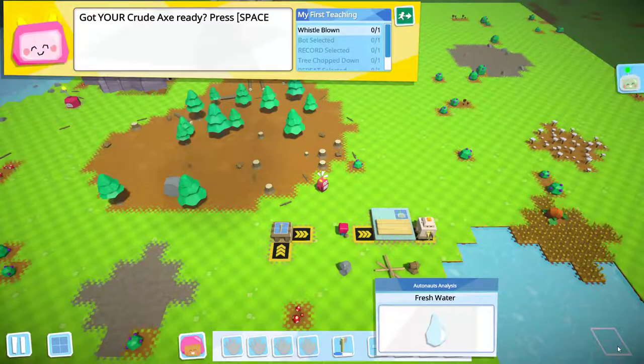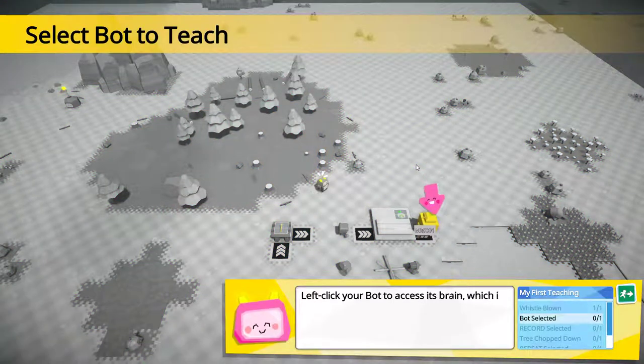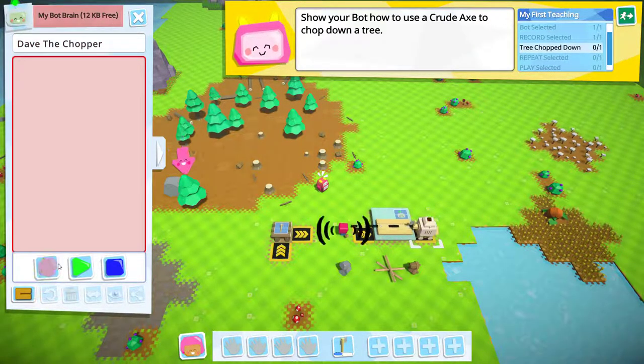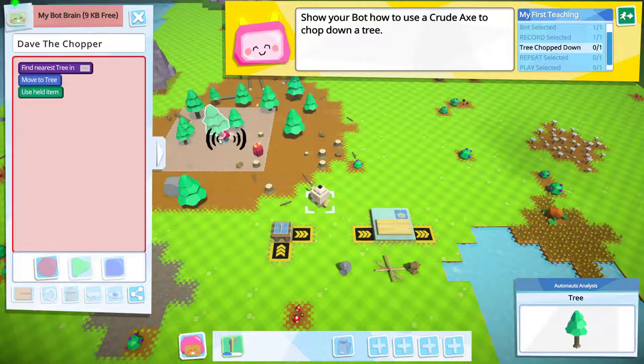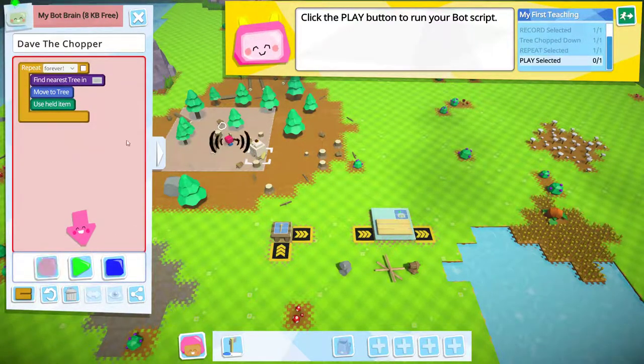Now this is going to tell us how to program robots. Programming robots hasn't changed a whole lot. We're going to follow the steps in order. First we have to whistle at it, then click on our buddy the Mark 1 — who I think we can rename to Dave. Dave the Chopper. So now we have to record, and we're going to tell Dave to go chop a tree. Tree is chopped. Now we can surround this and tell him to do this forever, so as long as he's got a tool he will do this.